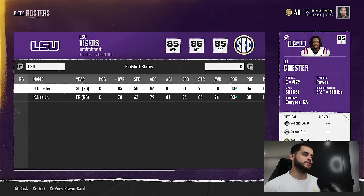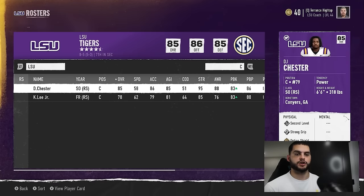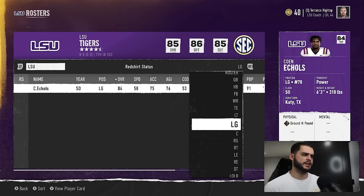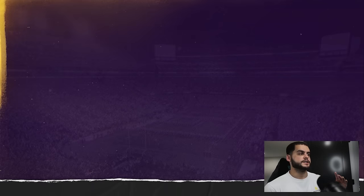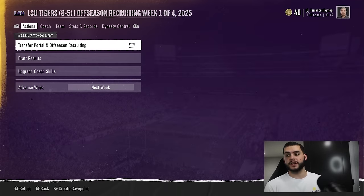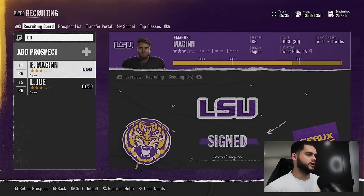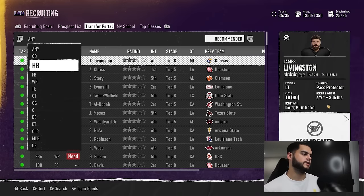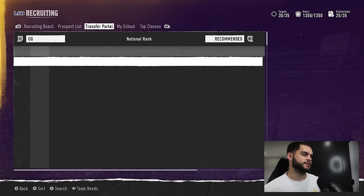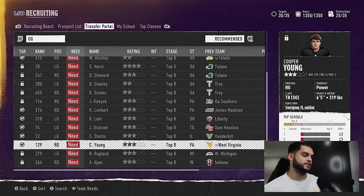Go through position by position — like center: we only have two. Check if you brought one in, and if not, definitely bring in at least one more, because if one gets hurt you're down to your last center. Left guard — we have one. Check your recruit class. If we only brought in two right guards, I still want to bring in a left guard. Come over to the transfer portal, filter by guard, see what's available. There will be some deal-breakers to keep in mind, but hopefully you can find a guy that suits your needs. Every transfer portal is different — if you only see a right guard, maybe take him and switch him to left guard since you already brought in two right guards in the initial recruiting process.